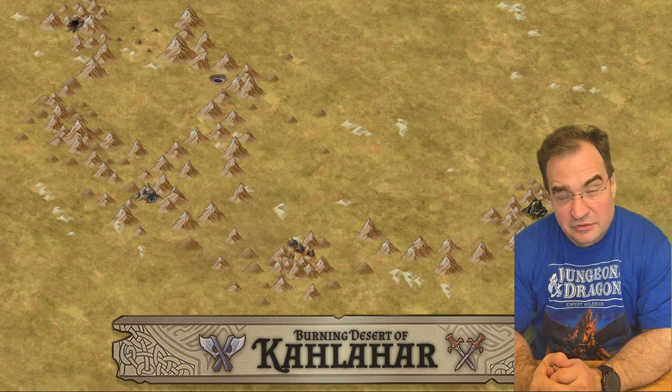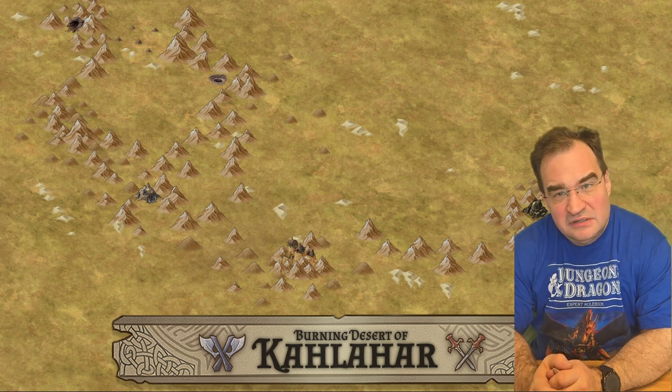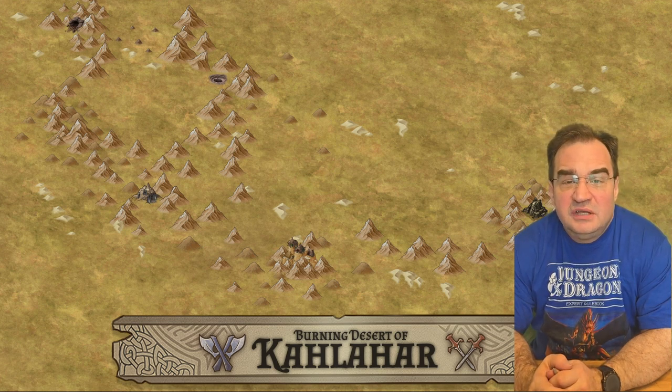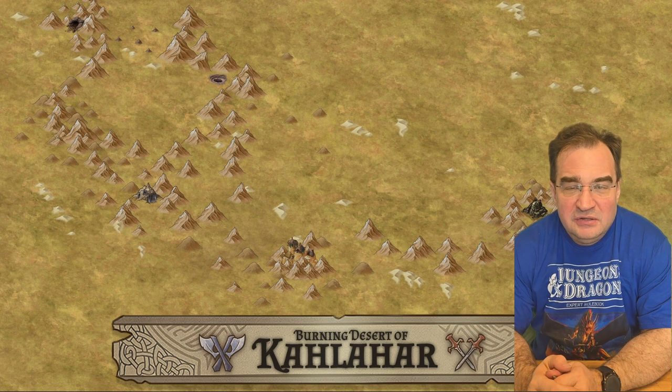The desert also has mirages. You can use mirages like in the real world — seeing water in the distance. Or you can do magical mirages: a city visible in the distance that they can never quite reach. That would be a great quest hook right there.